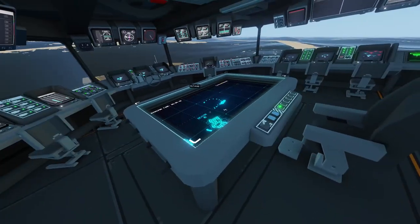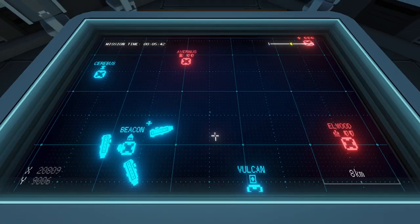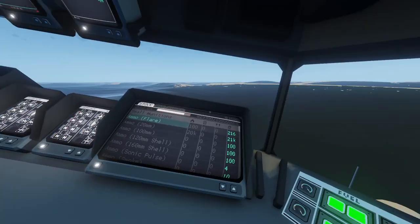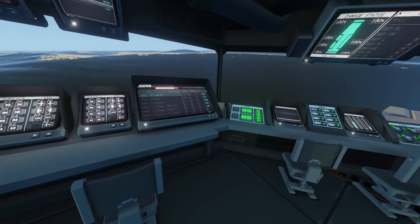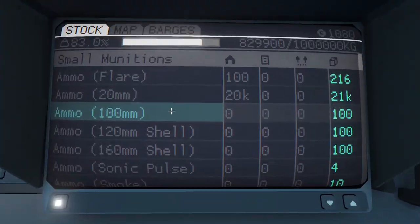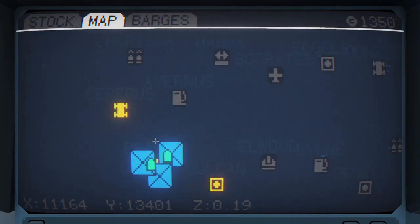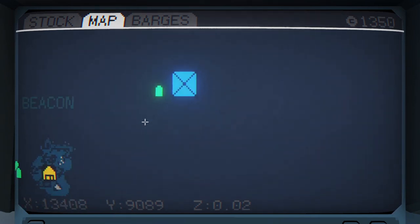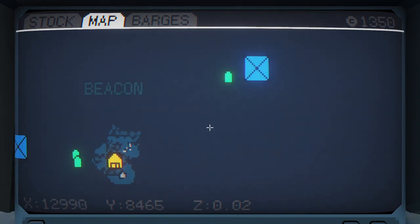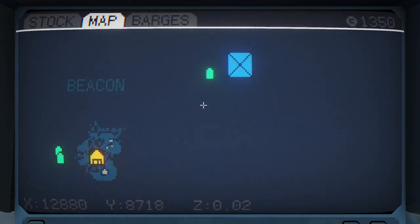So in Carrier Command 2, at its simplest, logistics is simply making stuff, asking for stuff, and delivering stuff — basically anything you need, from bullets to aircraft to torpedoes and fuel. It's changed a little bit since the multi-carrier update was added. There were a couple of other iterations of logistics management in earlier versions, but I'm going to explain the current version as of September 2023.